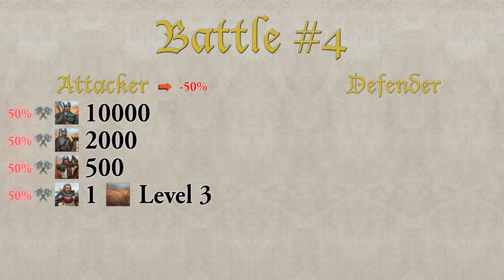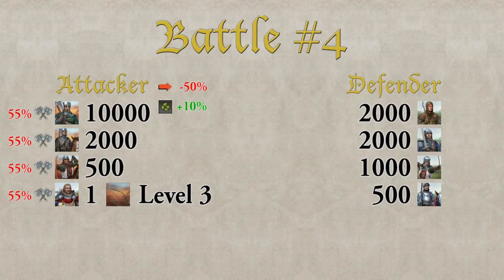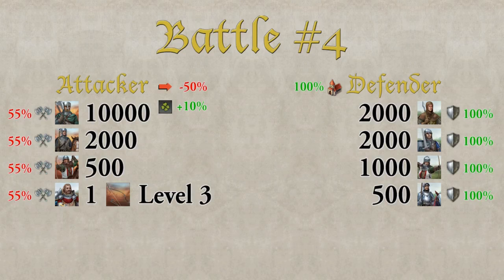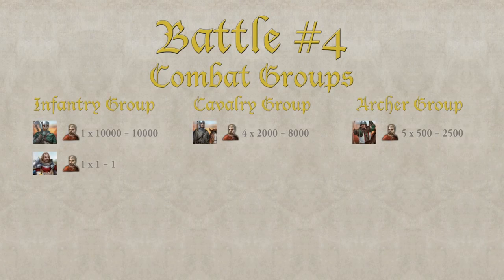The attacker also has 10% luck. The defender has 2,000 Spearmen, 2,000 Swordsmen, 1,000 archers, and 500 heavy cavalry. The defender has a chapel in his village which makes his troops fight with 100% of their defense values. In this village there is also a wall level 20, which adds a base defense value of 1,420 and adds another 100% to the defense values.